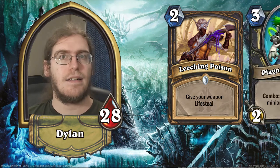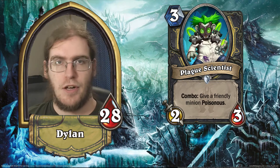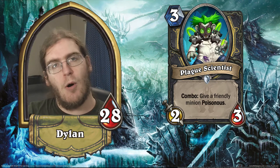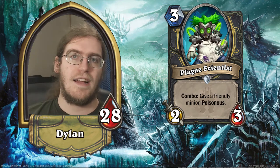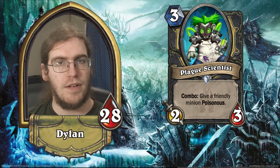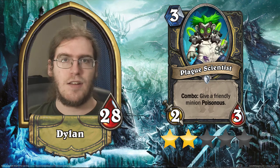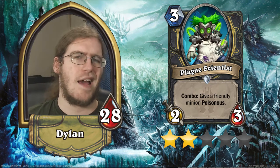Our last Rogue common is Plague Scientist. He's a 2/3 for 3 with combo: give a friendly minion Poisonous. This guy has a lot of potential, but the problem is his stats aren't good enough. Much like with Bone Baron, Rogue is very tempo-oriented, and if they lose the board they really struggle to win. This is cool and can enable you to trade a small minion into a big minion using Poisonous in the late game, but it's very bad on curve, a very bad draw when you don't have minions on the board. It's only really good when drawn mid-to-late game on a turn where you have a good play to enable the combo with a minion worth trading in. This is a 2-star card — it's really not good enough to see play in any existing Rogue deck.